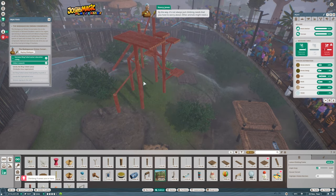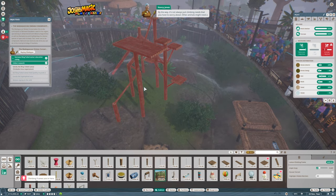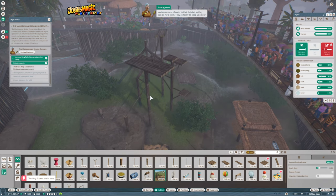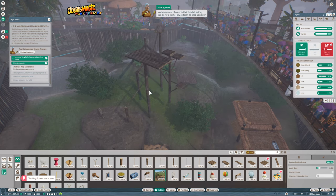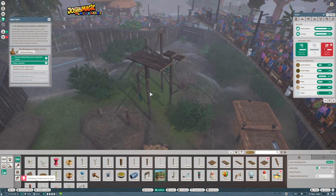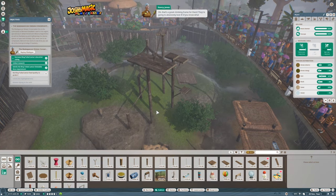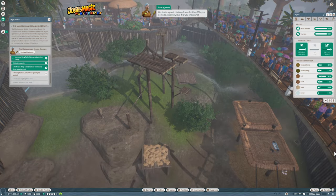By the way, it's not always just climbing needs to worry about — other animals might need a certain amount of water in their habitat so they can swim. They certainly do keep us on our toes. Let's place the climbing frame just there. That's a great climbing frame — the lemurs are going to absolutely love it.